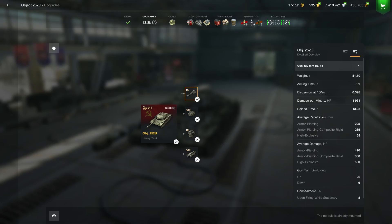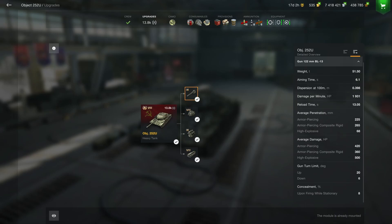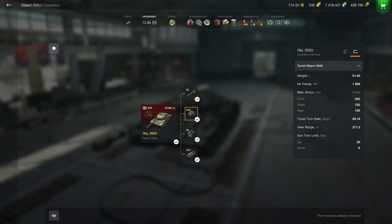222 millimeters on the AP and 265 millimeters on the APCR — that is really nice pen and you're not really going to have to worry about penetrating your opponents. Also 70 millimeters on the HE, which is pretty strong HE pen as well, so the HE is even more useful and of course, because of the big gun caliber, it's useful to take out low HP opponents.